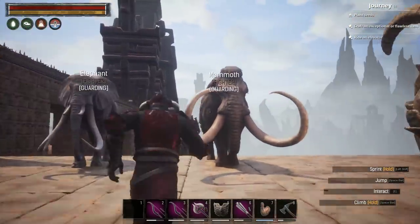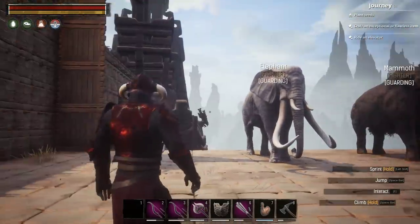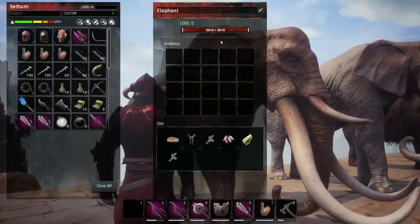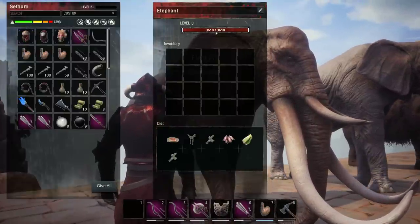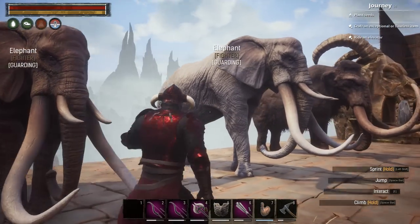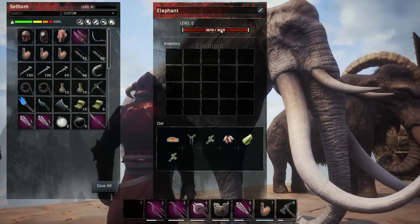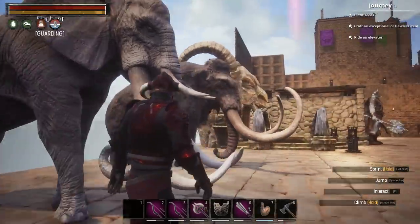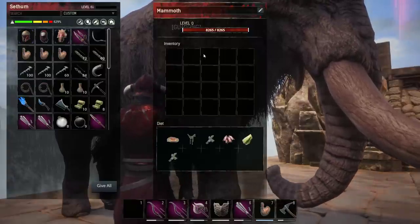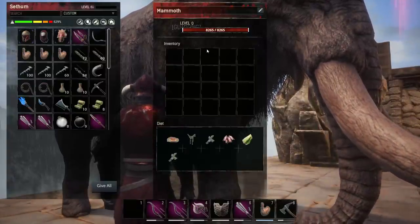The way you get a Mammoth is by finding a baby elephant and then putting it into the Taming Pen and feeding it — and you have a chance of getting a Mammoth. We're going to start with the Elephant, which is the most common one you will get. Then we have the second variant, the Grey Elephant, which is larger but has the same HP. And finally, we have the Mammoth with the best HP, which is just as rare as the Grey Elephant.